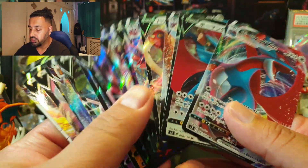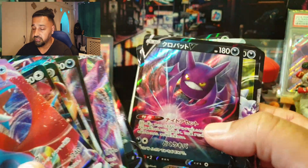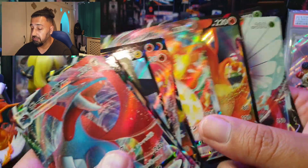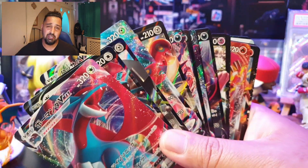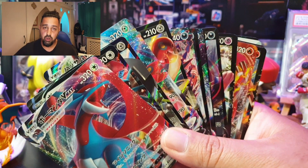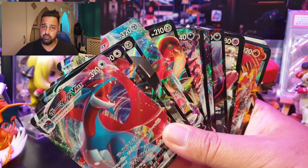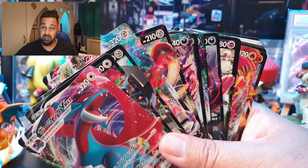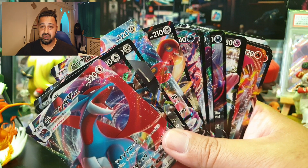Hope you guys enjoyed this look at the artwork and card stats for all the V and VMax cards in Darkness Ablaze. It's a beautiful set with something for everyone. Eternatus is going to be huge, Crobat V will be a staple in everyone's decks, Vikavolt V, Centiskorch, and Charizard will all see play. If you enjoyed this, leave a like and comment below — tell me your favorite Pokémon discussed today and what you think will be most playable from this set. I also open Japanese booster boxes so you can see Pokémon artwork up to three months before the English release — hit that subscribe button if you like this content.